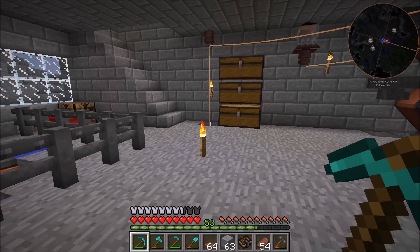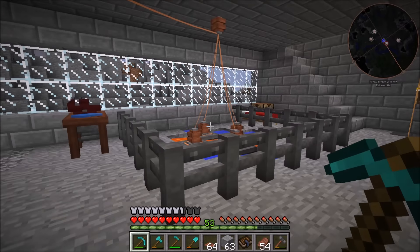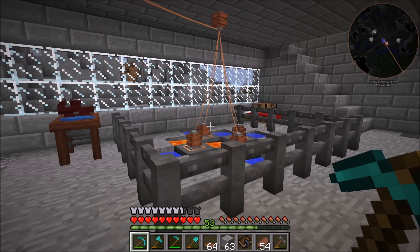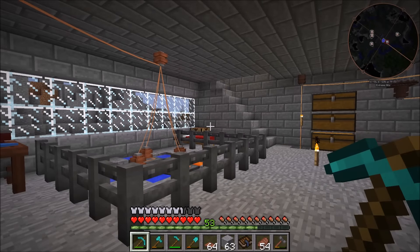So to start things out we're going to be messing around with windmills. This is kind of a beginning form of power generation, but surprisingly it does take a good amount of resources to make, which is a little weird because looking at how much power you're going to get from it, it doesn't actually seem worth it. I would suggest sticking with water wheels or thermoelectric generators, but because I want to go over everything in this mod, we're going to be doing windmills today.